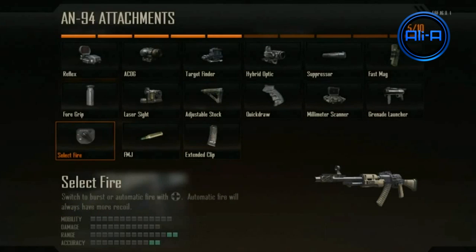Here are the key attachments. The foregrip means less recoil when shooting while aiming down sights. The adjustable stock basically acts like Stalker, allowing you to move faster while aiming down sights. And Quickdraw, along with the millimetre scanner and the target finder, were all shown in the multiplayer trailer.